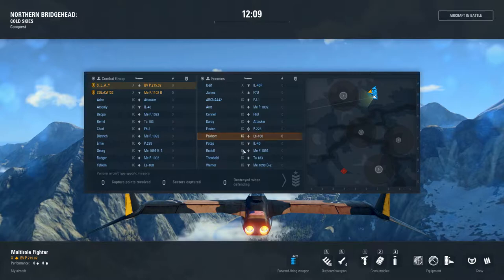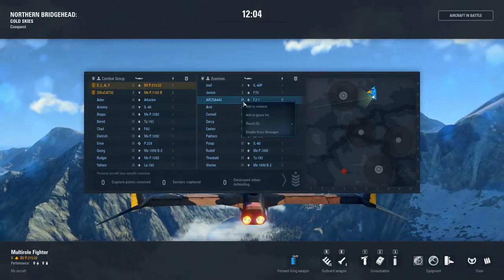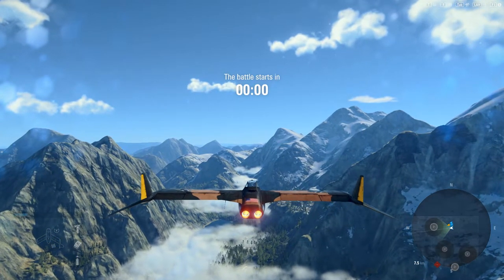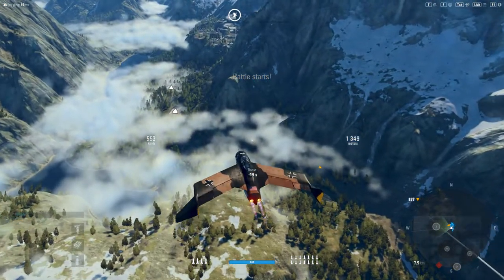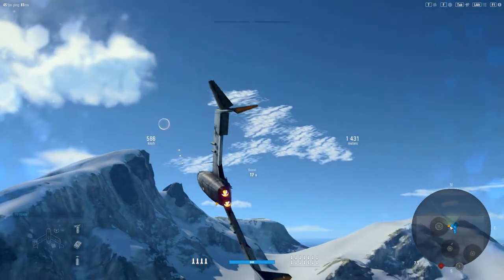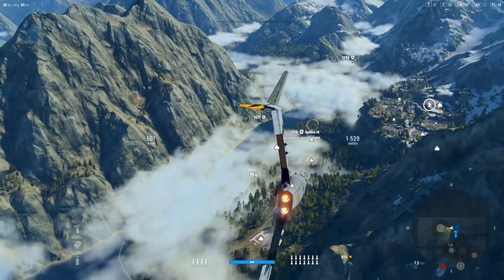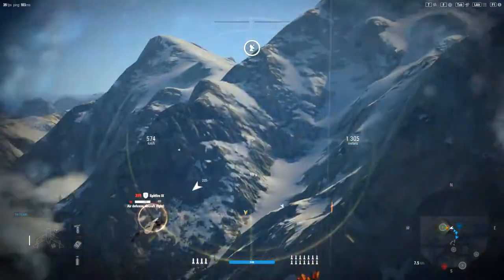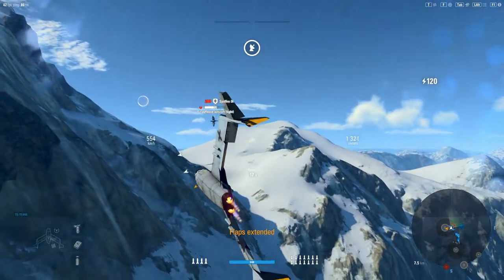Looks like it's going to be me and Sol versus a single tier 9. Unfortunately, this matchmaker is broken, and it's a FJ1. Faced him earlier. He's not a bad player, but it's a crappy matchmaker for him. So I'm going to show off the capabilities of what this plane can do. This is a very big departure from its tier 9 counterpart, which is the BVP 215. That thing can turn, that thing can do just so much. I haven't really got a good groove of this plane.